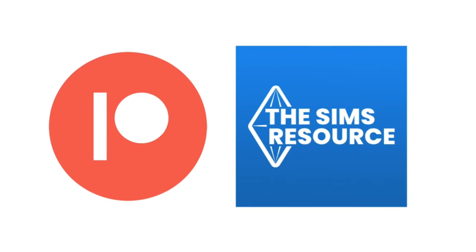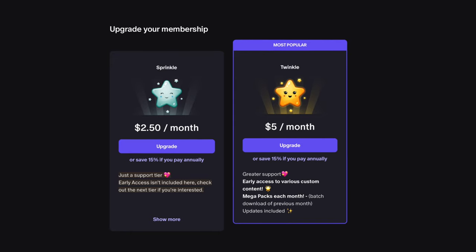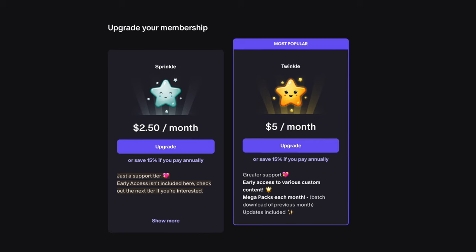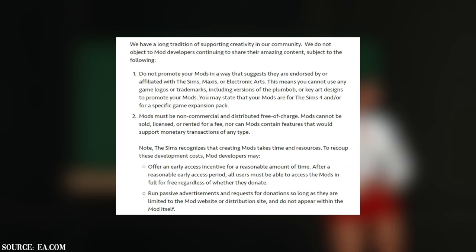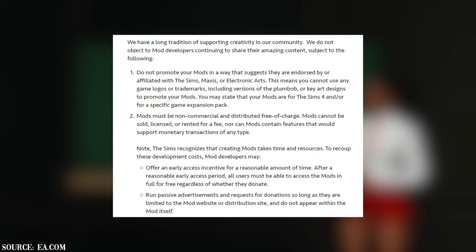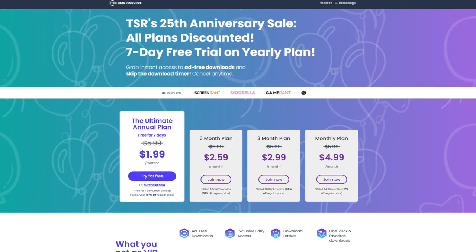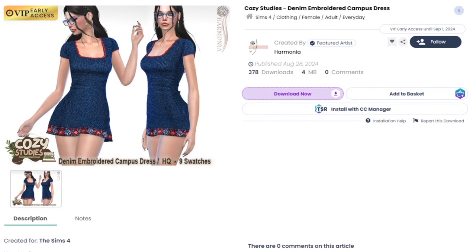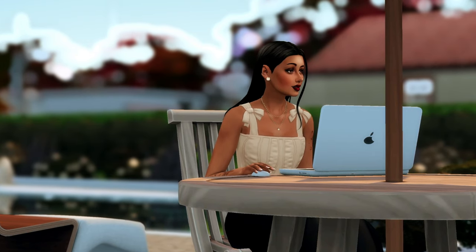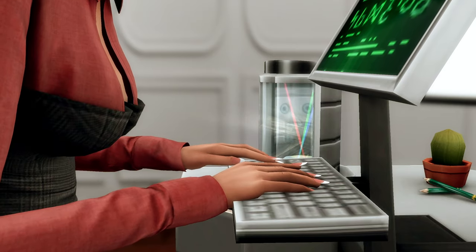Now, about Patreon and The Sims Resource: some creators release their mods for early access before releasing to the public, meaning if you pay for their subscription you get a few weeks of early access before others can download it. Since mod authors use EA's code to create their mods, EA's rules state you must release mods publicly within a reasonable time frame — most mod authors agree that's about two weeks to a month. The Sims Resource is a paid subscription service where you pay a few dollars a month for full access to everything on their website. If you're new to modding, they're probably your best bet if you can afford it.